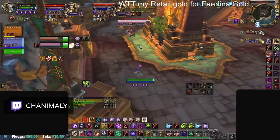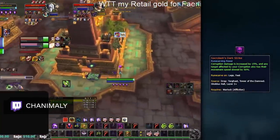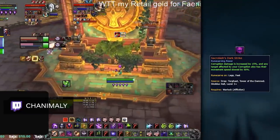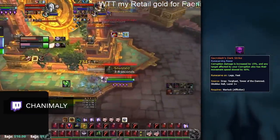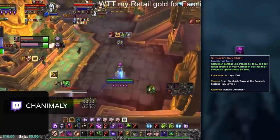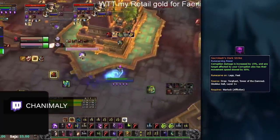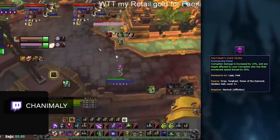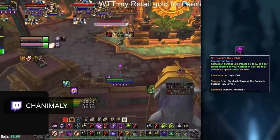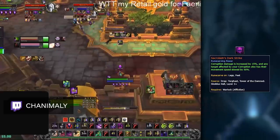Moving on to Affliction Warlocks, Sakralash's Dark Strike remains the best legendary power. This is probably one of the most controversial legendary effects in Arena and is incredibly frustrating to play against, especially as a melee DPS. Combining a passive slow effect into one of their primary damaging abilities, this legendary gives Affliction Warlocks a much needed zoning tool against enemy melee. When combined with Port, Gateway, and Soul Shape, this legendary can make Warlocks almost unhittable while they snare your entire team.